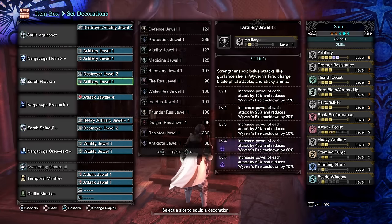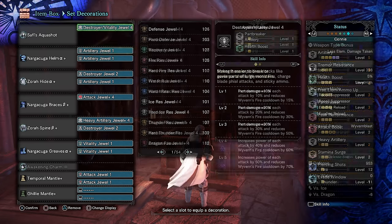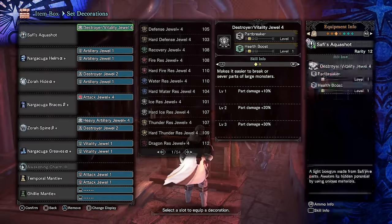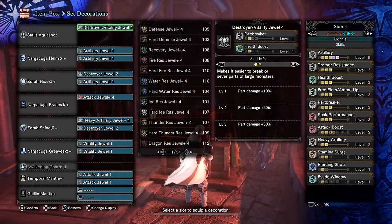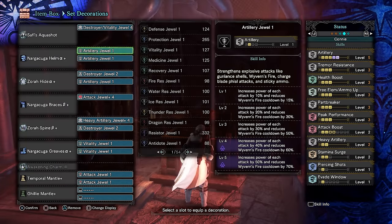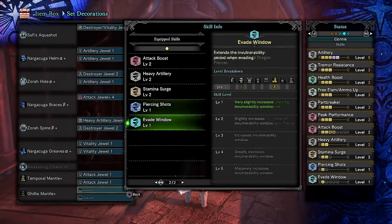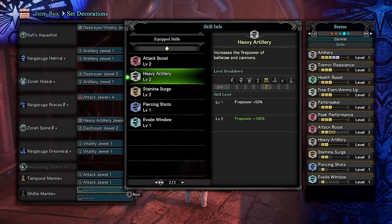For the wings, we take any set that can easily do a little bit of damage to the wings. I'm using Sticky LBG - a Saffy Aqua Shot with an Awoken Zora Magdoros Essence in it. It's a very typical Sticky LBG set that has some DPS swapped out for Part Breaker. You don't need True Spare Shot at all because we're barely shooting any stickies - we're nowhere near reaching the ammo limit. What is important is the use of the Ghillie Mantle and two points of Heavy Artillery. Heavy Artillery gives you 100% plus firepower to things like Ballista and Cannons, and you can see why that's going to be useful.